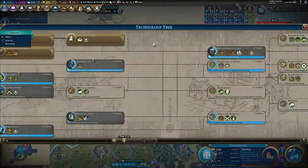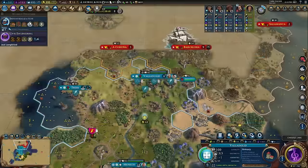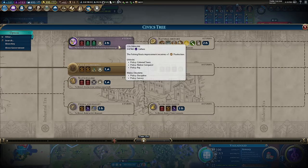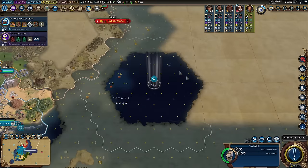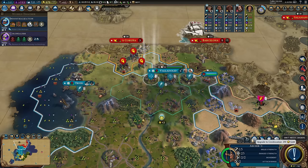Industrialization — we're not the first to industrialize but we will be the best at it. Let's go colonialism; I want to get to natural history. There are four envoys along this route, and it unlocks water parks and zoos — the first way of keeping all your cities really happy permanently. Spain is keeping troops on my border again. Just attack me or don't.